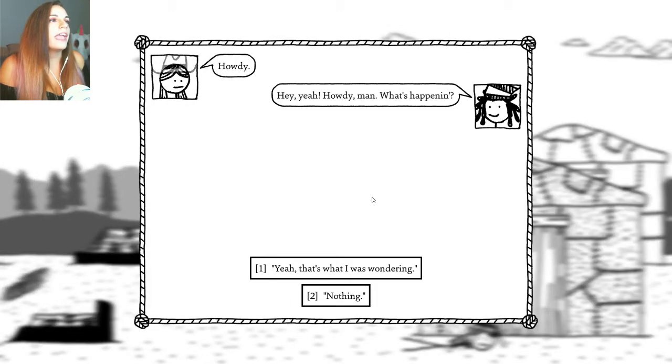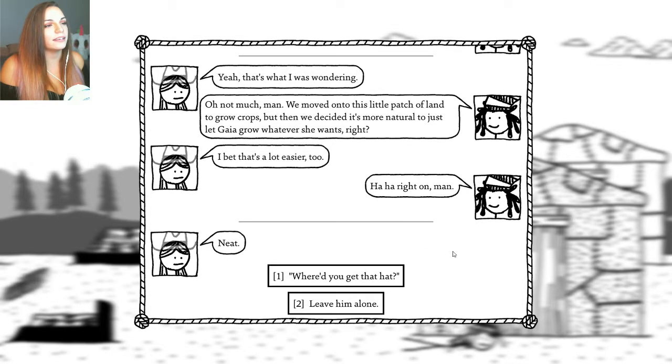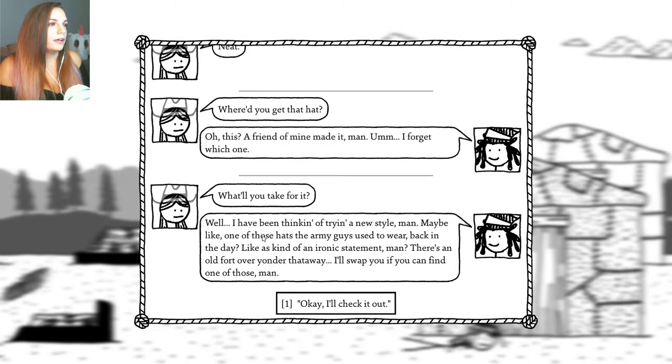Howdy, man, what's happening? Not much, man. We moved on this little patch of land to grow crops, but then we decided it was more natural to just let Gaia grow whatever she wants, right? I bet that's a lot easier too. Right on, man. Where'd you get that hat? Oh, this friend of mine made it — I forget which one. What do you take for it? Well, I've been thinking of trying a new style, maybe like one of those hats the army guys used to wear back in the day — kind of an ironic statement, man. There's an old fort over yonder that way. I'll swap if you can find one of those.